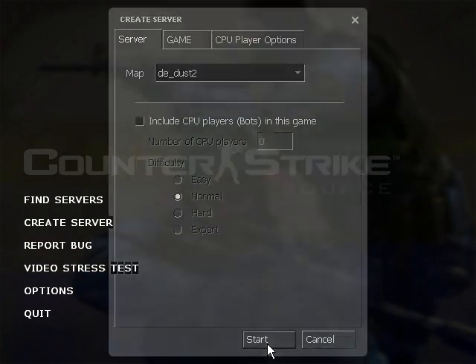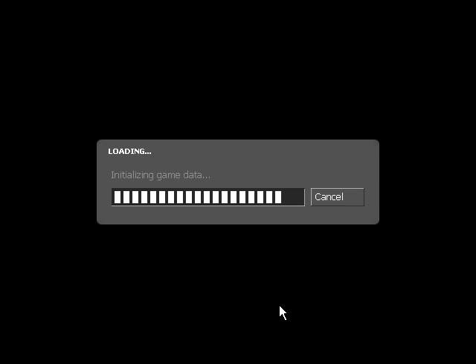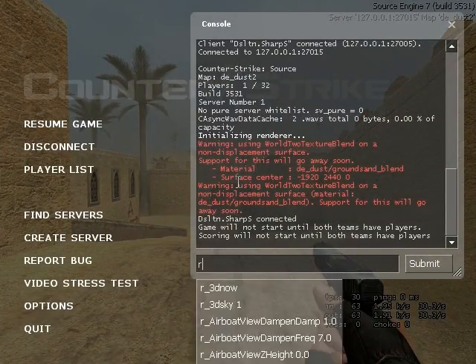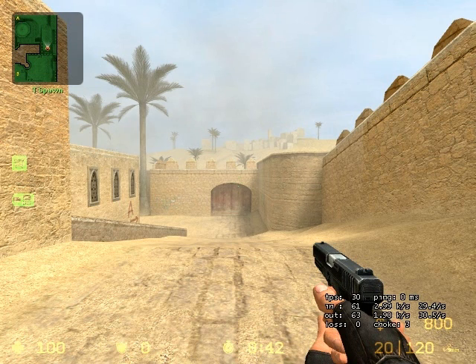I'm going to make a flyby on Dust2 because I like the map. Now it's important that when you're recording, you don't move around, because if you jump or fire it will appear in the video, and you don't want anything like that. So I'm going to start recording the demo. Type in RECORD — R-E-C-O-R-D — and then the name, which will be something like FLYBY. Just make sure you type RECORD, then a space, then whatever you want to call it. Don't put any spaces in the name or it won't work.